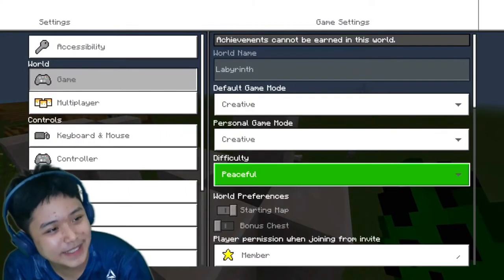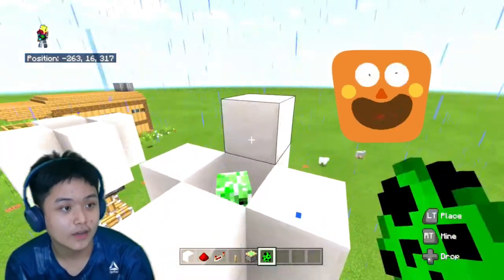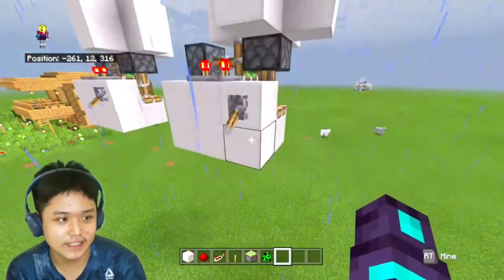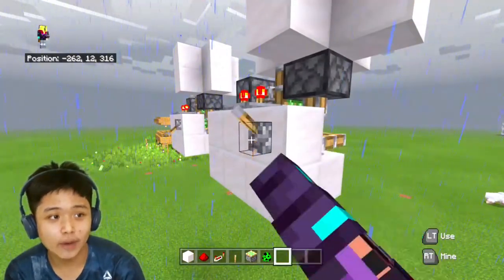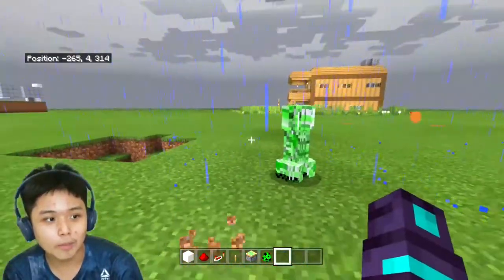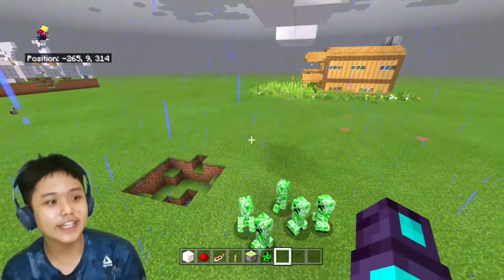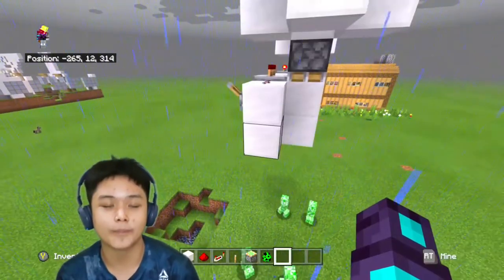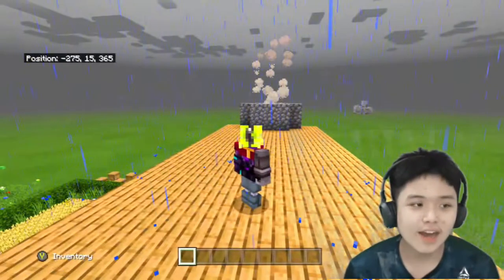Sorry about that! One, two, three, four, five, six — there's the creepers. Once I deactivate the switch they will drop. Now we are going to install the creeper dropper on your home.